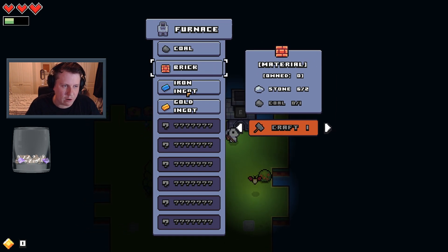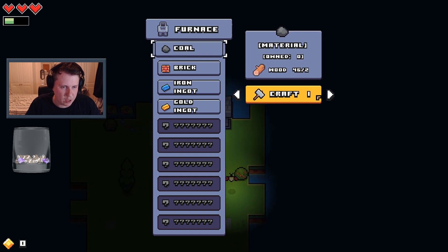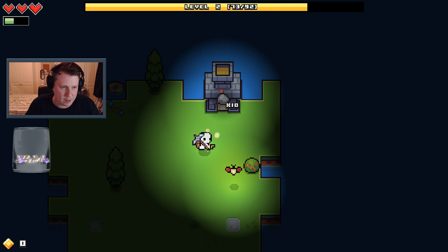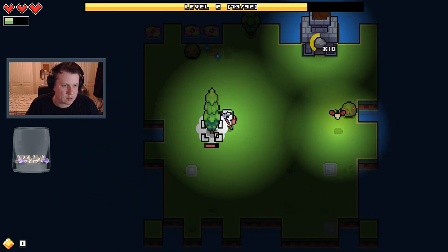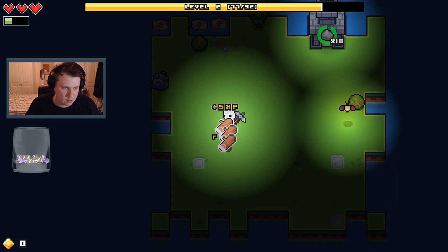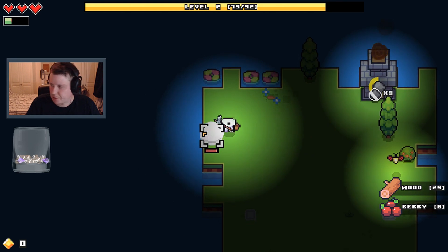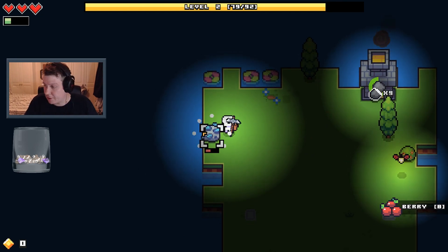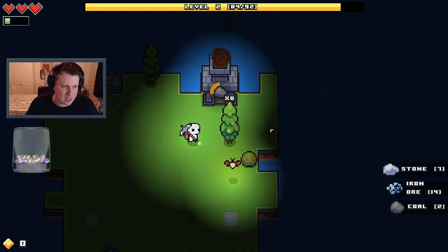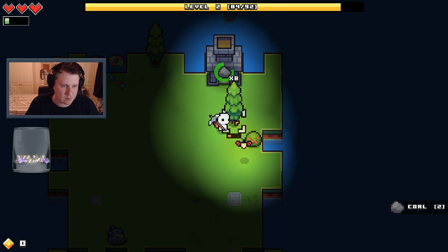I need coal — to get coal we can just do wood, right? Let's make like 10 of them, see how we get on. Thankfully we're getting way more rocks now. It's not free — it was £15 on Steam, so it's probably going to be more on Switch, probably about the same on consoles if it's on consoles.